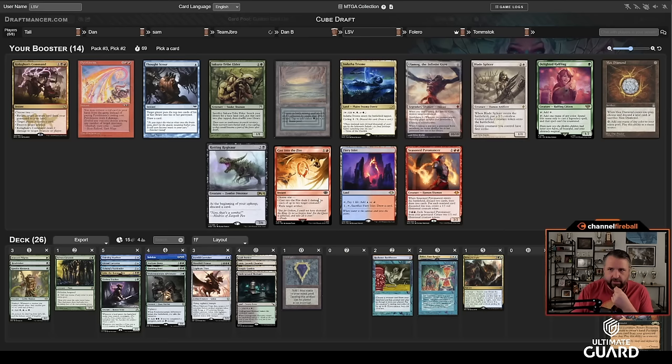We're not an Echo of Eons deck, but we might be a Court of Garenbrig deck. That's not the best with Ancient Tomb. Alternately there's Lotus Cobra — with two Moxes, turn-one Cobra into turn-two four-drop is pretty good, and I'm playing four colors. I'll take the Cobra over Court of Garenbrig, passing Flame Slash and Mother of Runes. This is looking like a pretty good Lotus Cobra deck. We don't have red fixing, but Sneak Attack would be pretty good here.